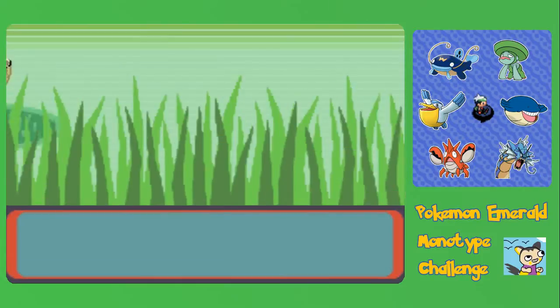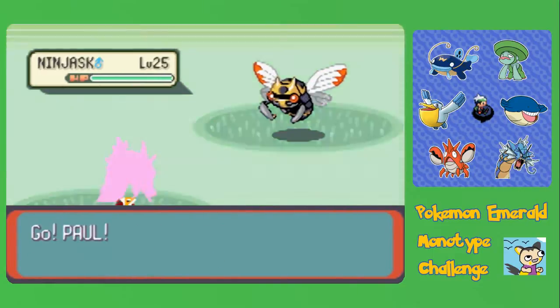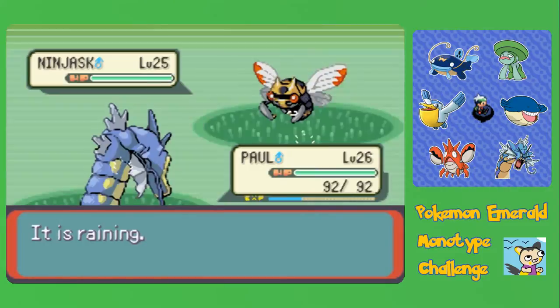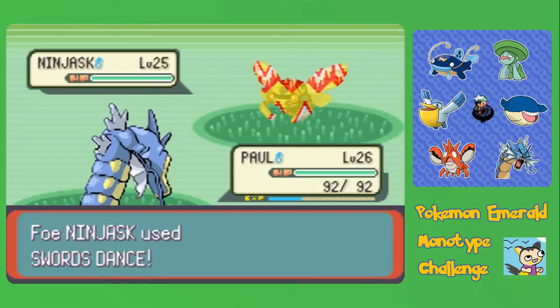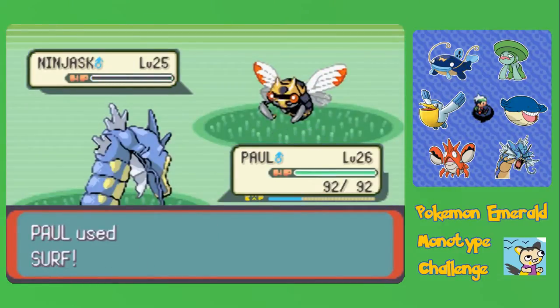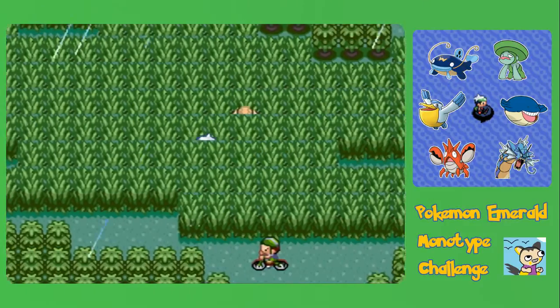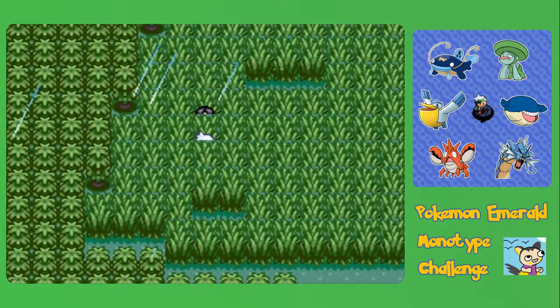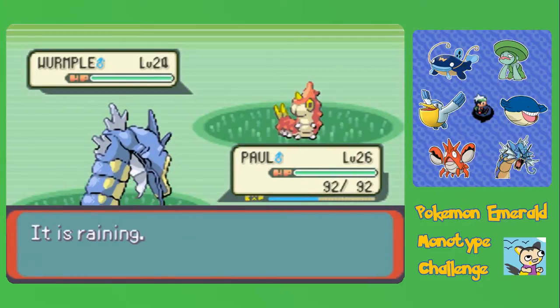There are these trainers in this grass area, and they are called the Mimic Circle. What they do is they just walk around kind of weirdly, and they'll attempt to mimic your moves, but they can only do it if they can see you, which means it's actually really easy to engage them in battle. But they're everywhere, and they mostly have bug Pokémon, so they're pretty easy to take out. With the rain, it's really easy.